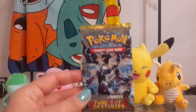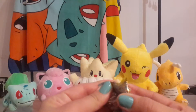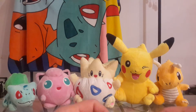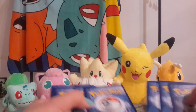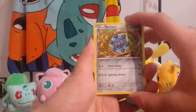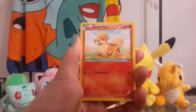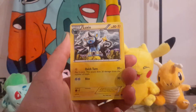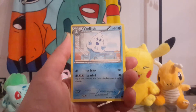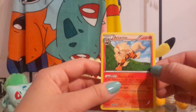Then I will start off with Next Destinies. So this pack starts off with a Bronzor, Growlithe, Pikachu, Sneasel, Growlithe — didn't I just get a Growlithe? I did! And then a Luxio, Sealand, Vanillish. My reverse holo is a Basculin, which is an uncommon card. And the rare is an Arcanine non-holo.